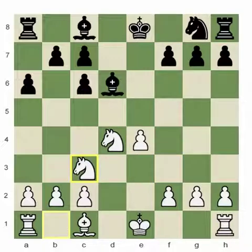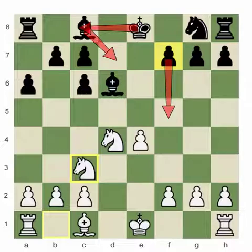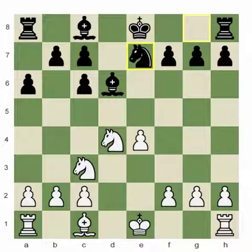I believe one of the best setups as of today is simply bishop d7, then castling kingside, and then preparing f5 by moving the knight to e7 and playing f5, moving the rooks usually to e8. That's the way we play today. Back in 1914, people thought differently.